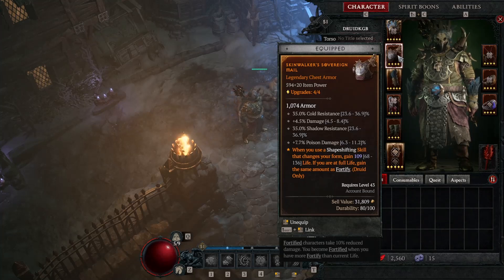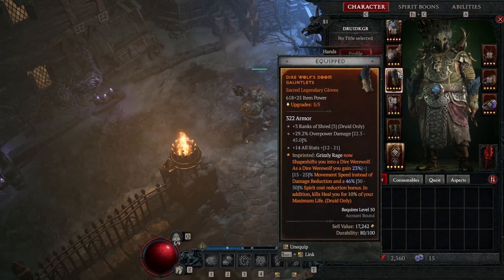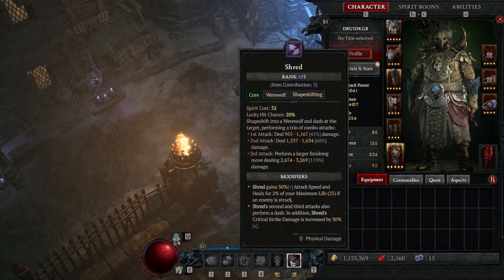The second imprint: when you use shapeshifting skills that change your form, gain 101 life; if you're at full life, gain the same amount as fortified. The third imprint is very important — grizzly rage now shapeshifts you into a direwolf, and as a direwolf you gain 23% movement speed instead of damage reduction, and a 46% spirit cost reduction bonus, so you can continuously use shred.